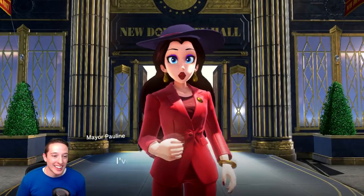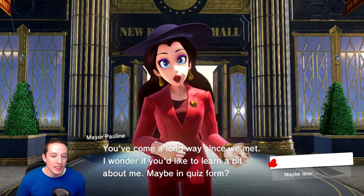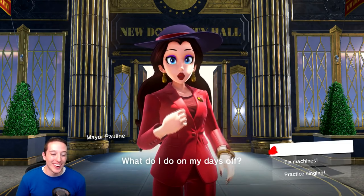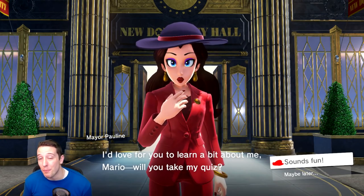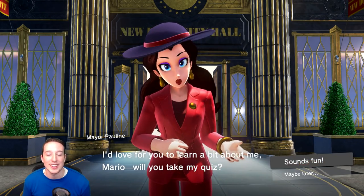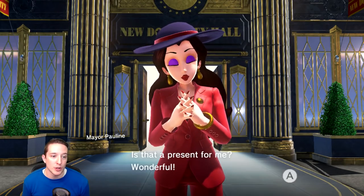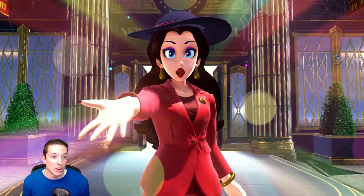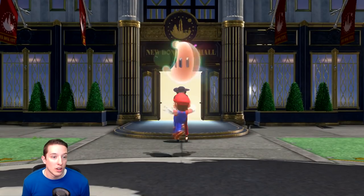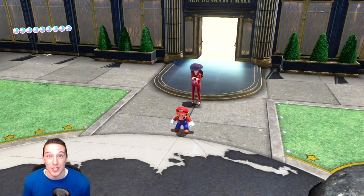So here we go. Pauline says she's been waiting for Mario. I wanted to give you my purse — but apparently to give Pauline her purse, we first have to take her quiz. Let's just fly through this really quick. Give me my power moon so I can give you your purse. As soon as you hand her the purse, it becomes visible again.